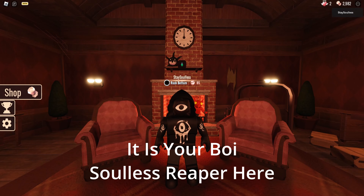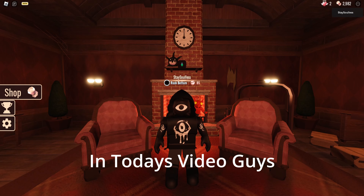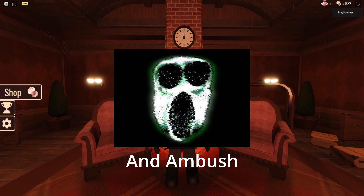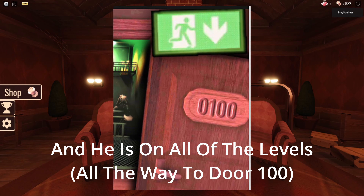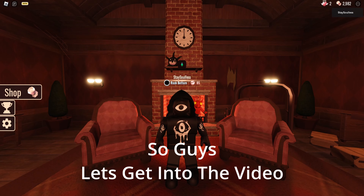Hey guys, what is going on? It's ya boy Soledip here back with a brand new video. In today's video guys, we are on Doors and I'm going to be showing you how to survive Rush and Ambush. They're kind of similar, but Ambush is a little bit harder to beat and he's on the higher levels, whereas Rush is very common and he's on sort of the lower levels all the way up to door 100. So guys, let's get into the video.